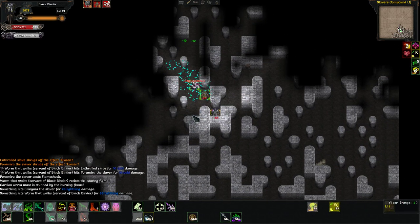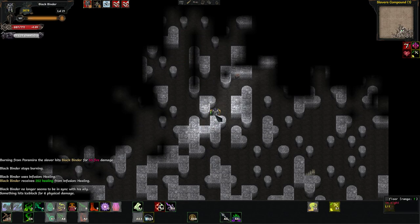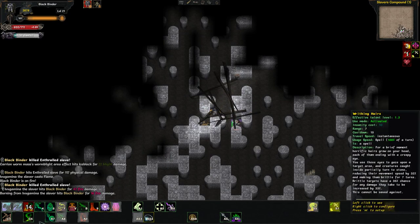They are not moving. Three caster rares in a row, or in the same area. We need to get them one by one because there's no way I can take that kind of punishment. Sometimes you have to kill the slaves — don't feel bad about it.